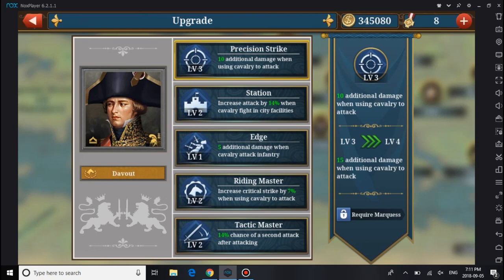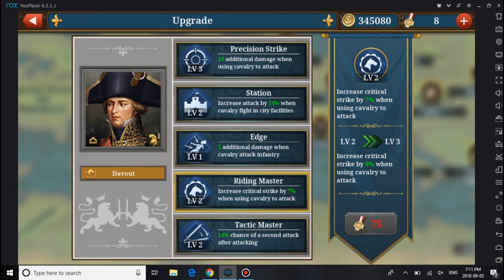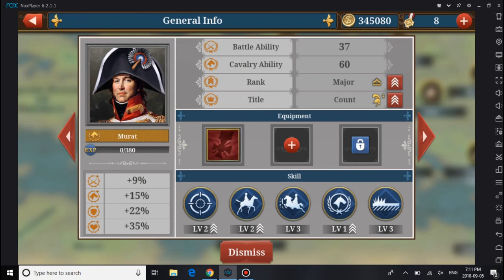So we're going to go to our skills and see what else they share. Station: 14% for Cavalier fighting in the city. Edge: 5 extra damage, attack on infantry — upgrade that and it'll be a little stronger. Increased critical strike: 7%, tactical master.